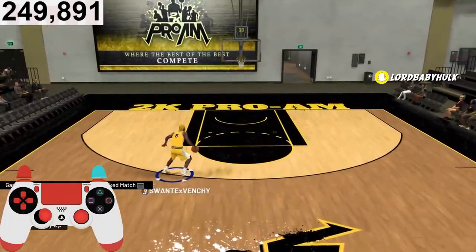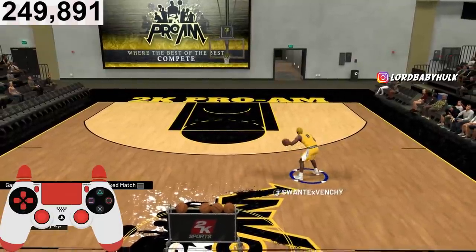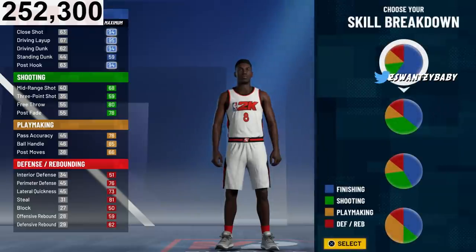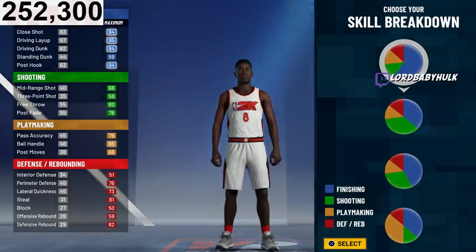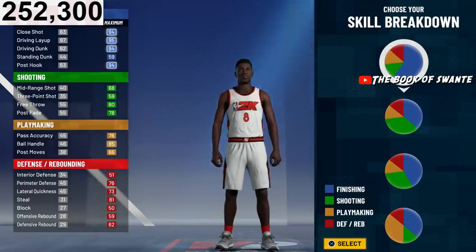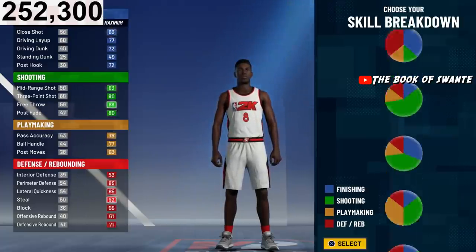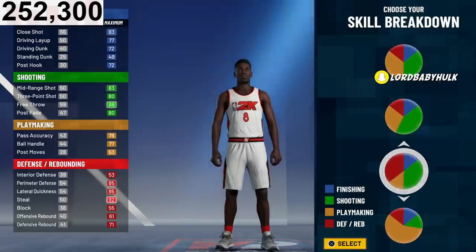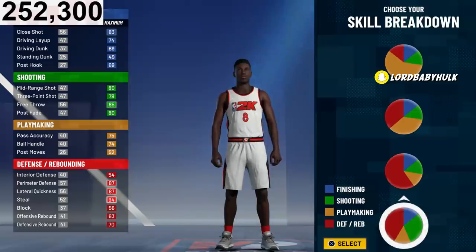Make him a point guard and choose whatever hand you want. Now here's the pie chart we're gonna choose. If you want my other lock build, you know that pie chart — but this is the pie chart for this build. You get higher defensive stats, but you're not going to be able to have Hall of Fame shooting.